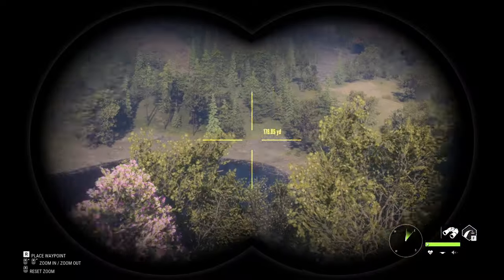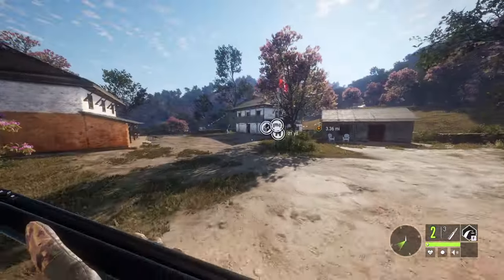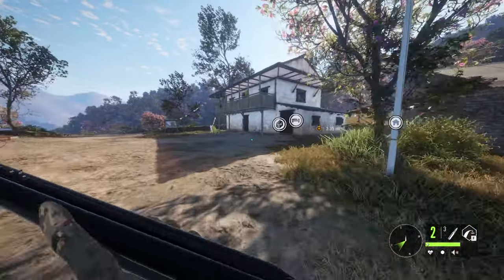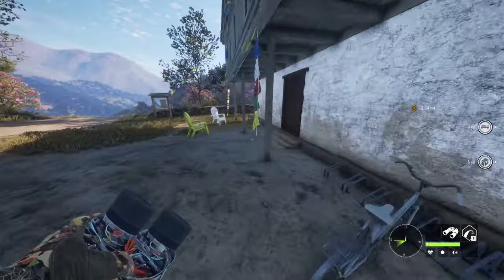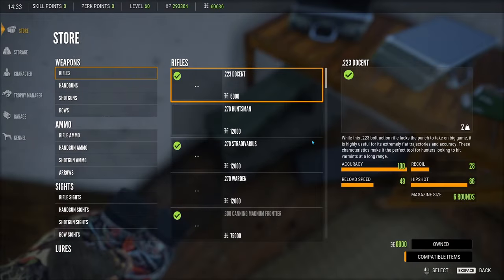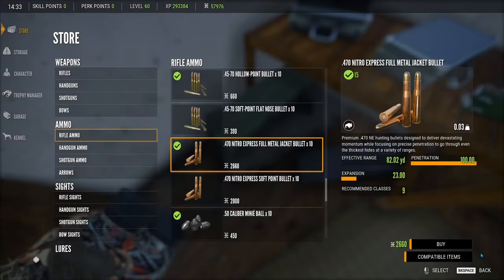I know that yaks ain't here but we're gonna try to hunt some yaks down. How much ammo do we have for the 470? We have four or five shots, so we definitely gotta pull out some more ammo because we're definitely gonna be missing a lot today. Wrong room — I hate going into the wrong room. We also might pull out the red dot to hunt with, so gotta look for 470 ammo.